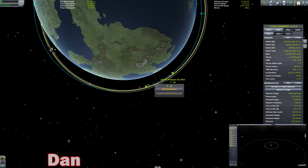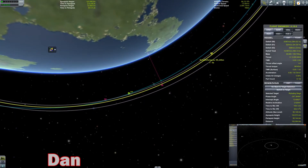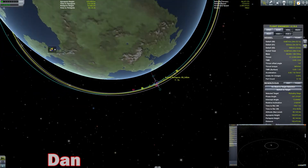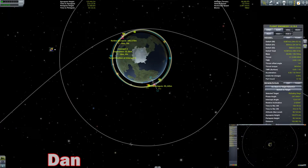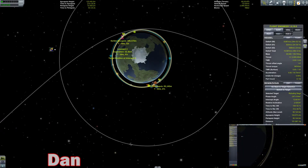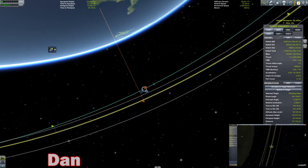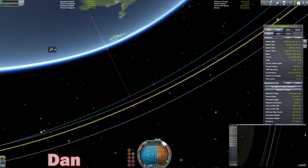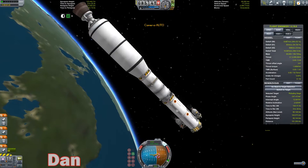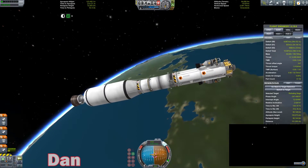All right, so I'm back here at the space center. Any other craft we want to try to get out there? One of the landers could go — yeah, we'll hit up the test lander one here. Maybe we'll do a better job of getting the ship in orbit as well.